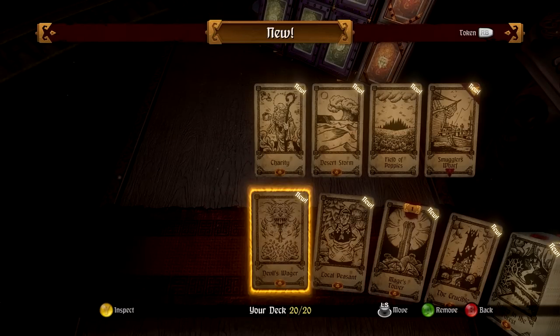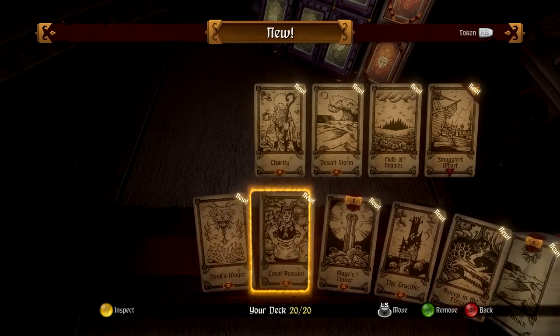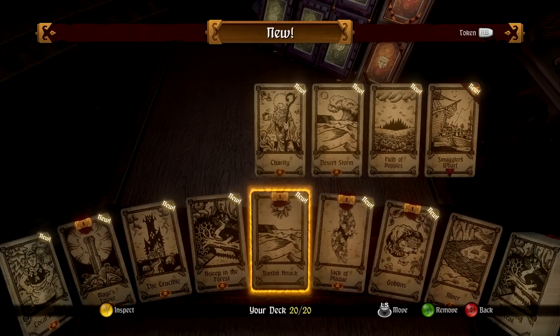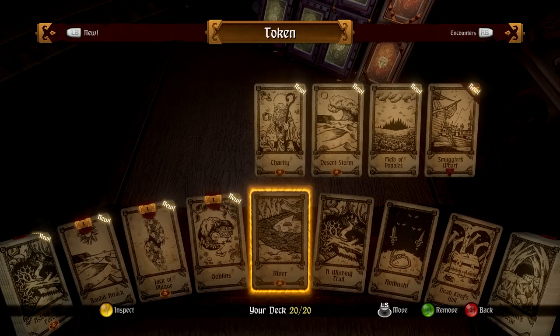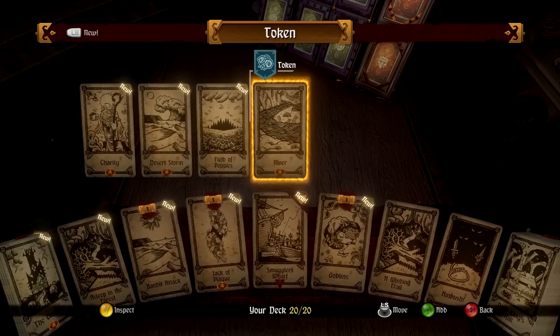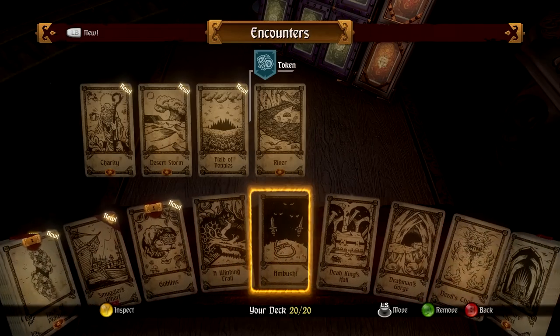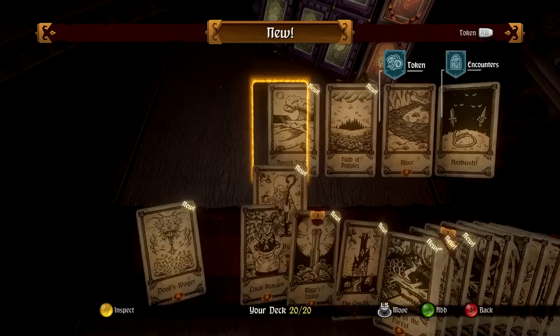For the encounters we'll keep Devil's Wager — I think that must be the one I skipped last time. Local Peasant, Mage Tower, Crucible, Sleep in the Forest. We didn't pass River — that seems like an annoying one because you've got a one-in-four chance of passing it. I'll put in Smuggler's Wharf and take out Ambush, put in Charity instead.